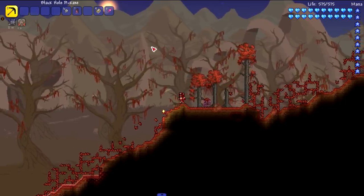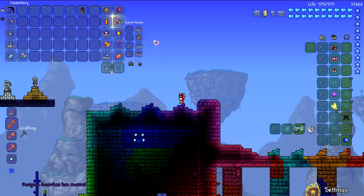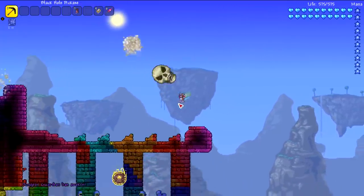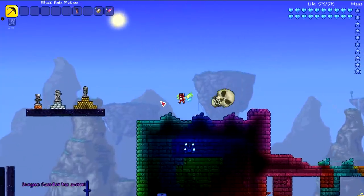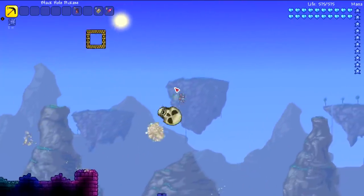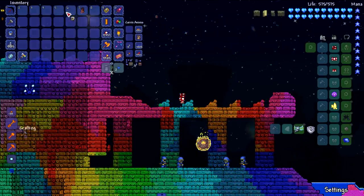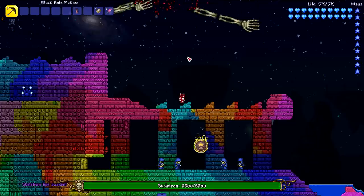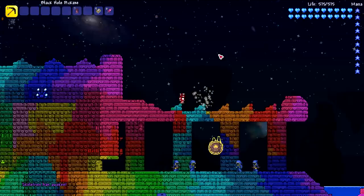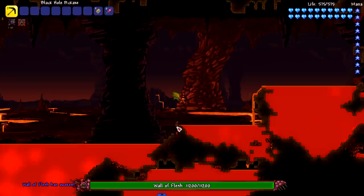Next up we're doing the Dungeon Guardian and Skeletron. Let's do the Dungeon Guardian first — known for very high defense and a lot of health, very hard to kill even in post-Moon Lord vanilla Terraria. But let's see if the black hole pickaxe has anything to say about that. And just like that, gone. I expect Skeletron to suffer the same fate. Let's get rid of his hands first — bye bye to your hands and bye bye to your head.